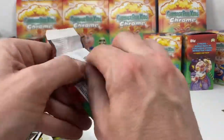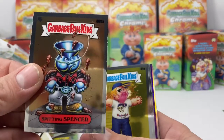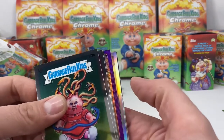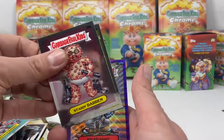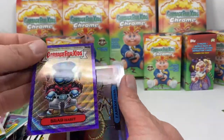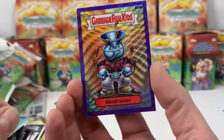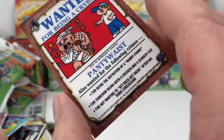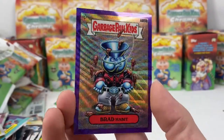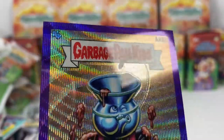Last but certainly not least. Spittin Spencer, Joe Blow — I see something peeking out, something special. Wrigley Renee, at least we're ending the last pack with some excitement. Staring Darren, Chromed Chris — bam, there is a purple wave! And a good card too because it's the all-new Brad Habit — that's neat, it's 250 out of 250. Pretty sweet card.